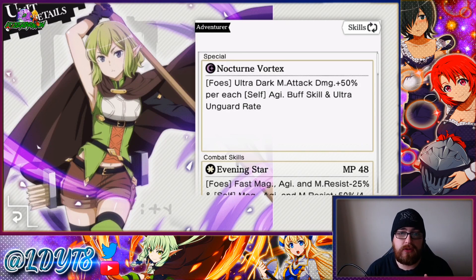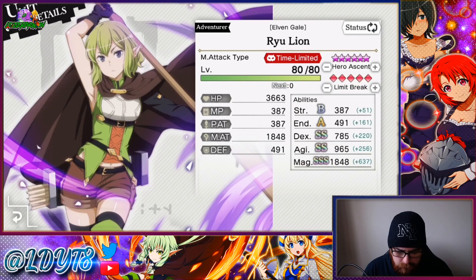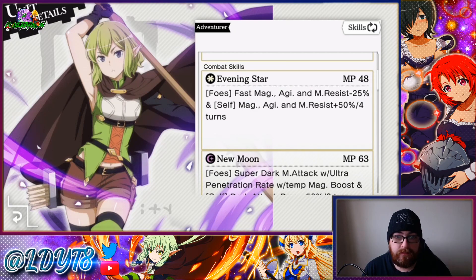Her special attack is Nocturne Vortex: ultra dark magic attack with damage plus 15 for each self agility buff, and ultra unguard rate. Her agility isn't bad — I would have liked it closer to a thousand than it is, but it works. It is Ryu after all, so agility or dexterity would be the way to go.